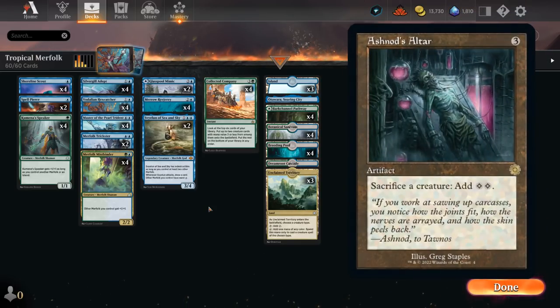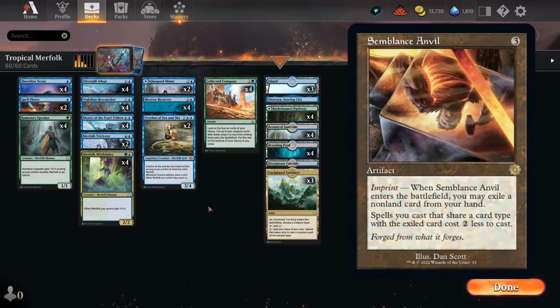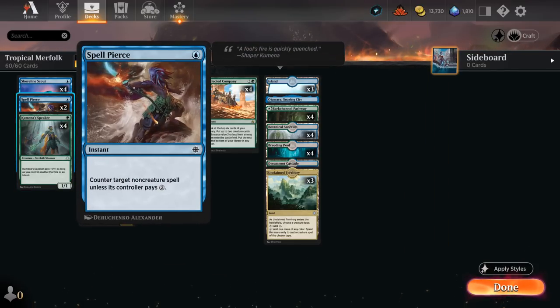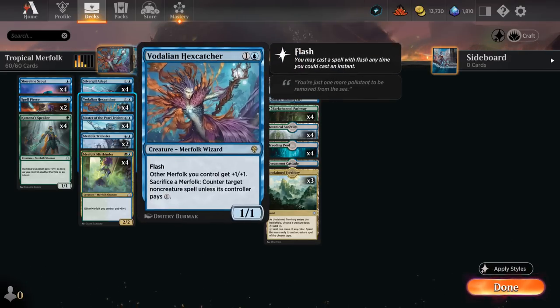Decks trying to abuse Ashnaught's Altar, like the Semblance Anvil combo deck I featured recently. A good way to beat those decks is by applying lots of early pressure backed up by a little bit of disruption in the form of counter spells. We have two copies of Spell Pierce in the main deck to counter non-creature spells unless the controller pays two generic mana.